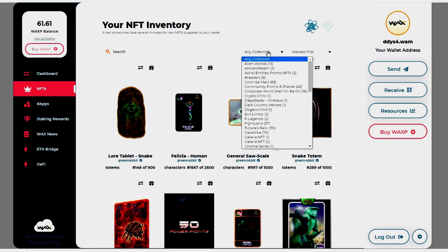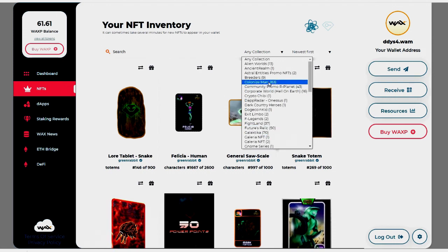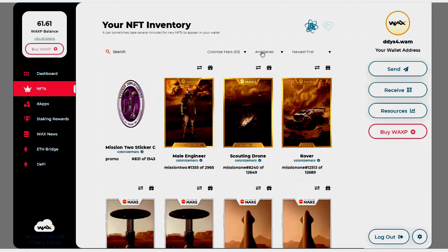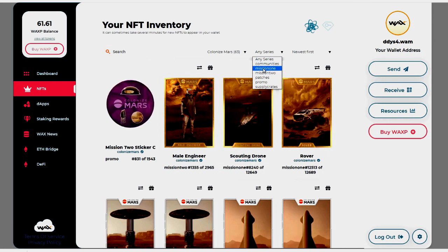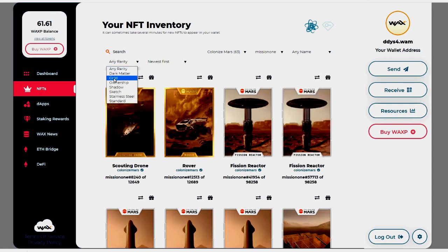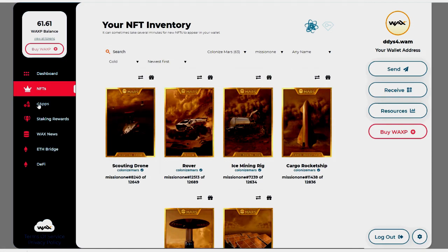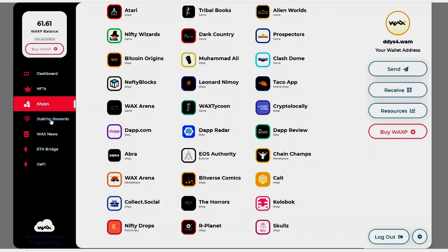You can filter your NFTs by clicking any collection, which shows all the collections you hold — very valuable once you start to accumulate a lot of NFTs. You can click on a collection, then click on your series — say series one — to show just that series. You can search by name, by rarity (for example, search 'gold' to show all gold cards), and by newest, oldest, or low to high mint numbers. It's a very valuable tool.